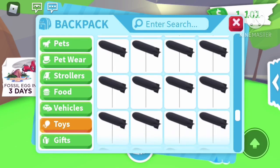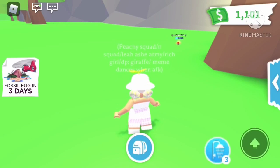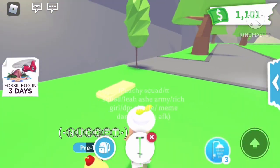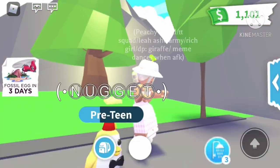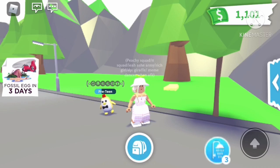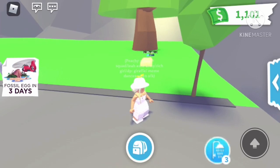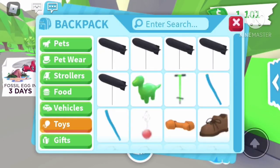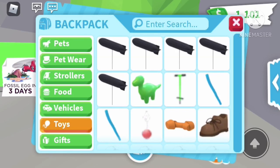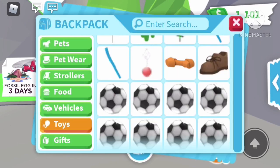Now I have a dinosaur throw toy you can get from digging during the fossil update. We have a pogo stick from the gift shop. Now we have a pool noodle — you can have different colors; mine are purple and blue. Our next one is a raw bone from the pet shop — that kind of glided in the air. We have a regular rattle from the baby shop for about 50 dollars. Our next one is a shoe toy from the pet shop.